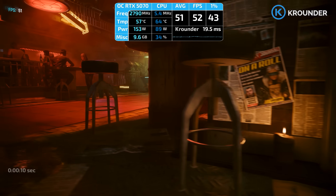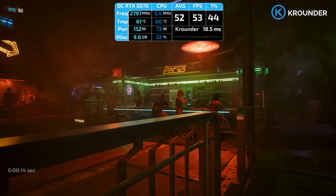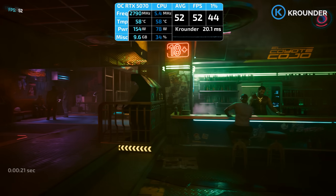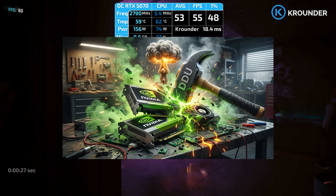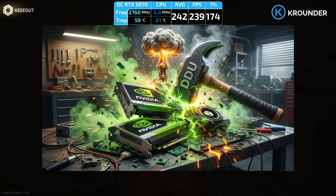DDU is Display Driver Uninstaller, and it exists because NVIDIA's official uninstaller is a joke. The official one leaves registry keys everywhere, DLL files chilling in System32, old config files in your app data — and all that garbage causes frame drops and stuttering weeks later when you're in the middle of a ranked match. DDU doesn't mess around; it finds every trace of NVIDIA drivers and deletes them from existence.